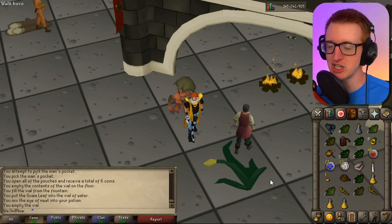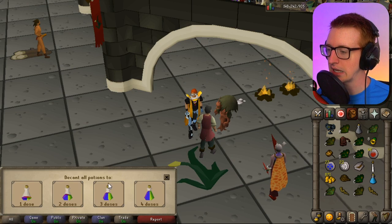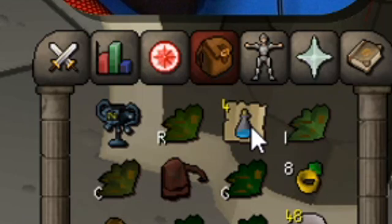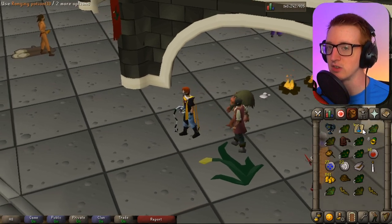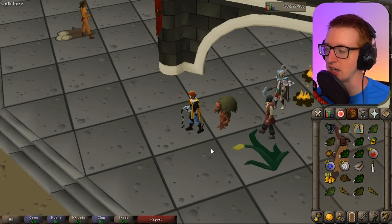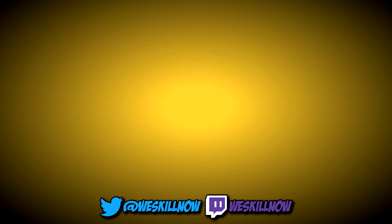Breaking news everybody — there's actually a cheaper way to get vials here. Let's bring the attack potion to the decanter, right-click and click decant, put it into one dose. He actually will split this into four one-dose potions. It just costs 5 coins for each additional vial that you get. So once you get one vial, you're able to split that into a bunch of vials. Perhaps there's a more efficient way to go about this, but this is possible.